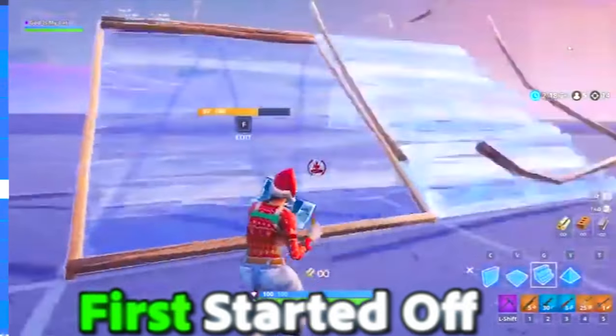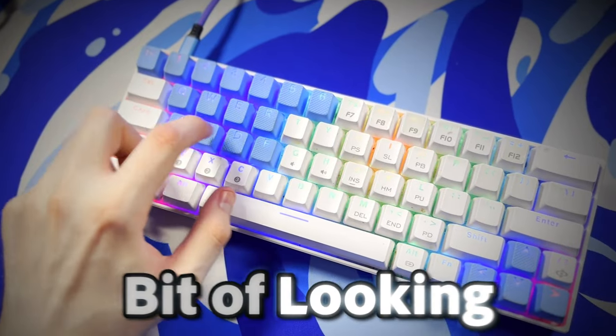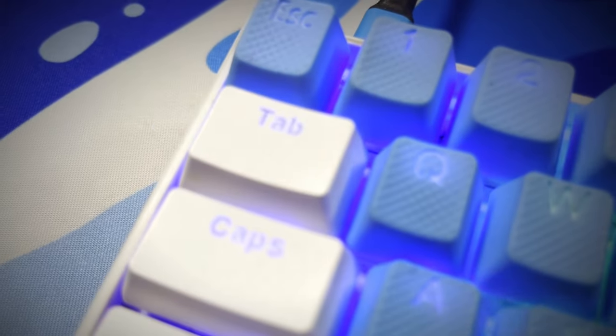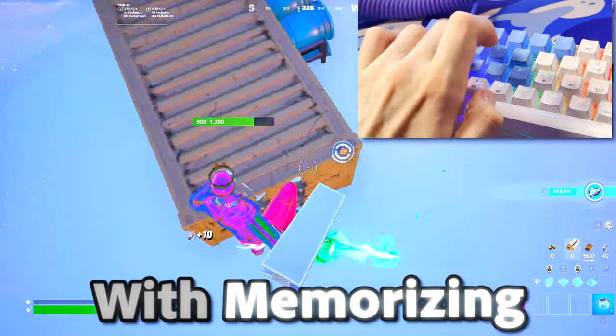For your pickaxe bind, when I first started off, I found myself confused as to where to put this. But doing a bit of looking, I found the best key bind for it — your tab key. The tab key is super accessible, which will help you a lot with memorizing its placement.